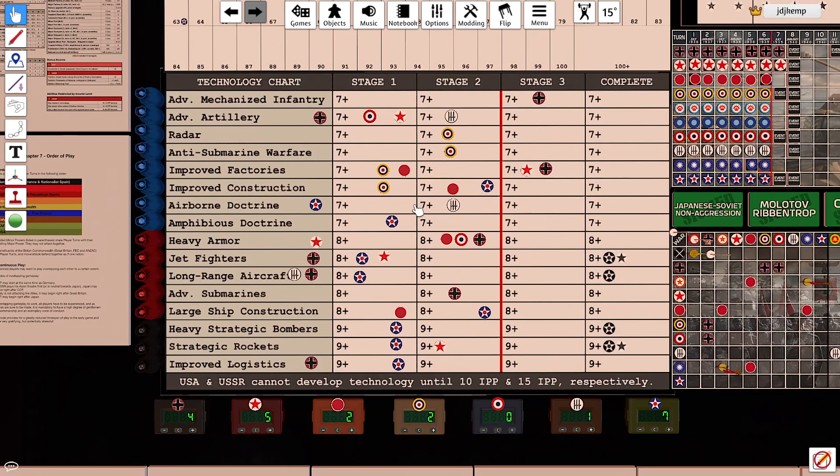Meanwhile, Japanese techs — we rolled for Improved Construction and Heavy Armor in Dice Maiden, and those unfortunately both missed.